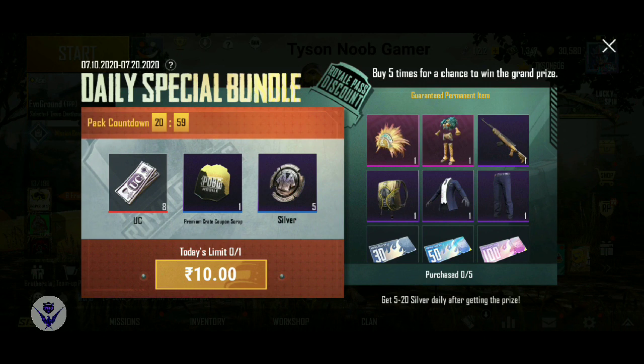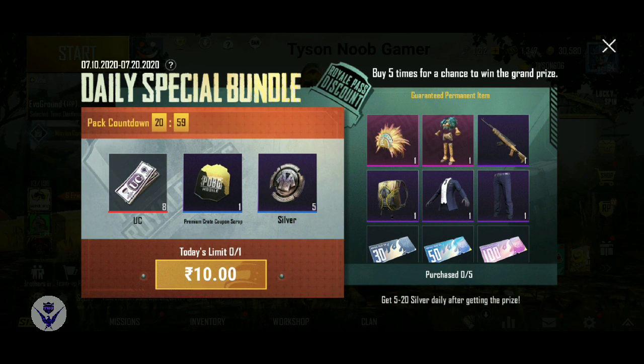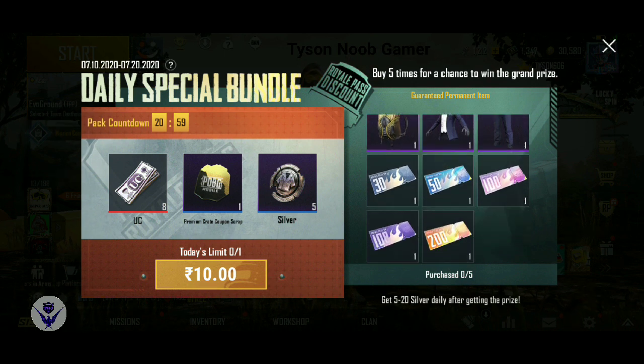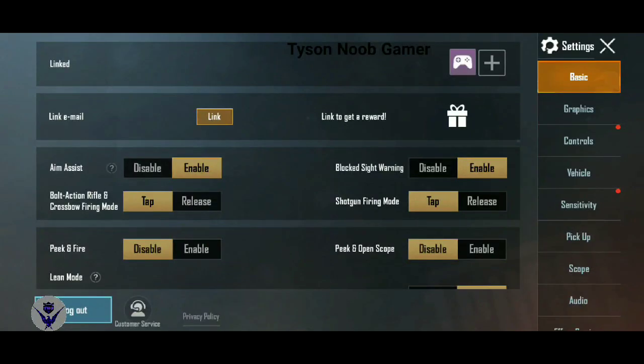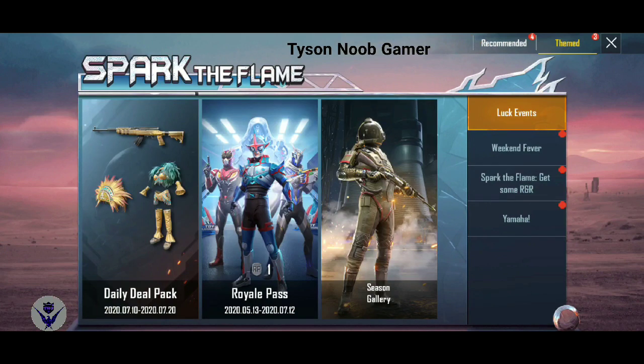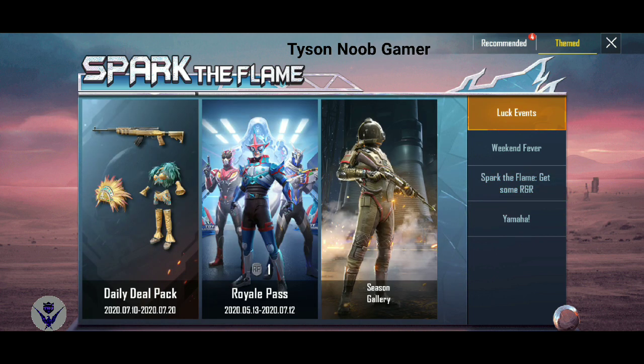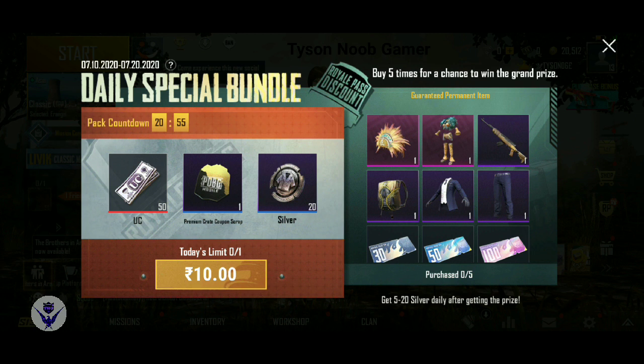We expect a daily special bundle for Season 6, which is a very different season. If you look at this event, there are only 10 UC. This event offers 10 UC consistently across its tiers.